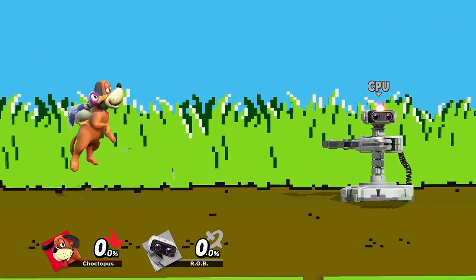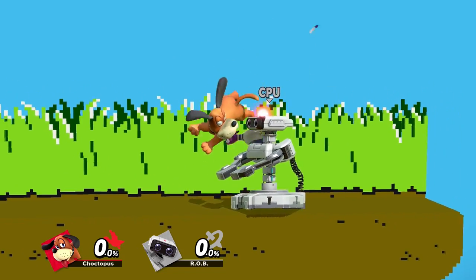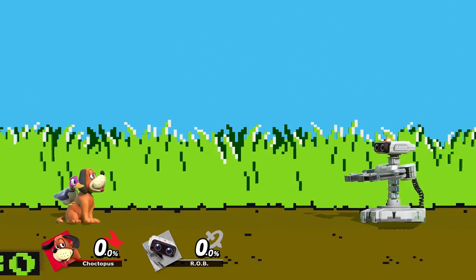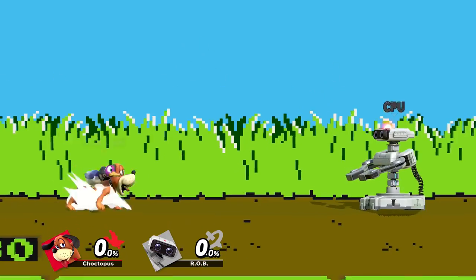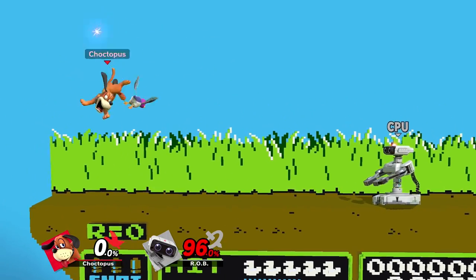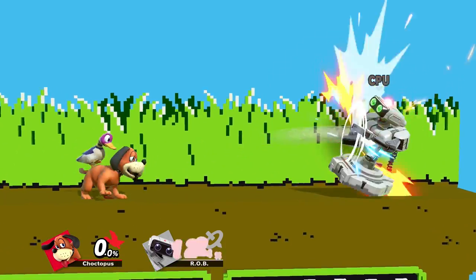Duck Hunt's forward air has good reach and is a good option for zoning and poking in neutral. The hitbox comes straight out and then loops around the dog, so if you're too close it won't hit — but there is a sweet spot where catching your opponent with the beak deals more damage and has stronger knockback. A strong forward air combos into forward tilt up until around 20%, and after that you can substitute with a dash attack. Duck Hunt's back air is one of your stronger air attacks and best offstage kill options, especially at higher percents with the sweet spot, which is the duck's bill. Clay Pigeon is also a good setup into a reverse aerial rush back air on stage.